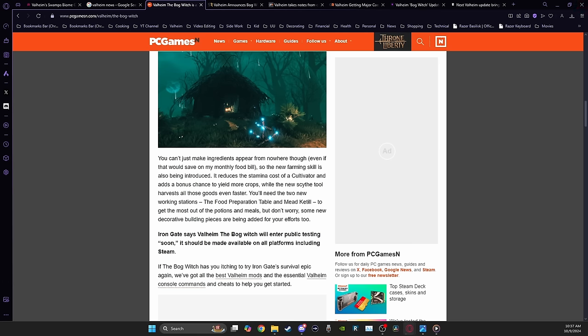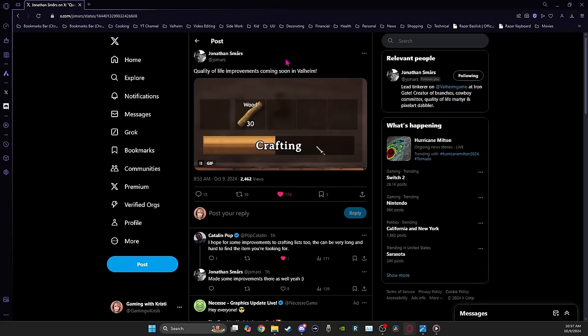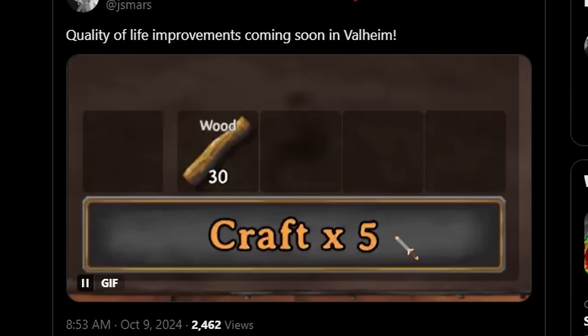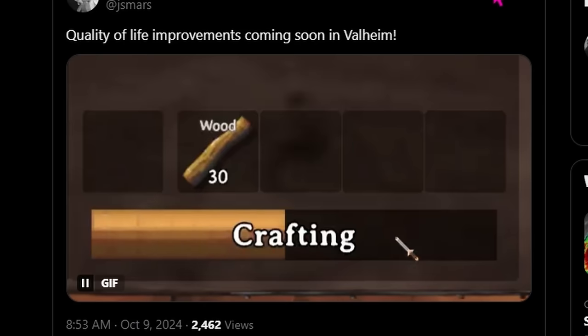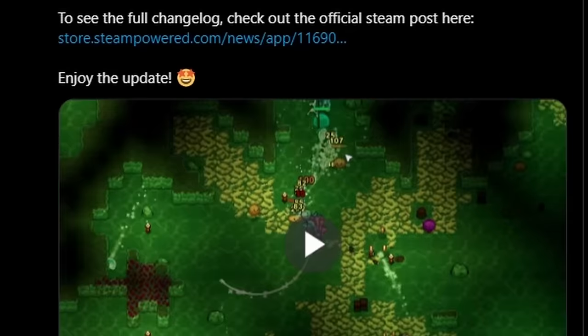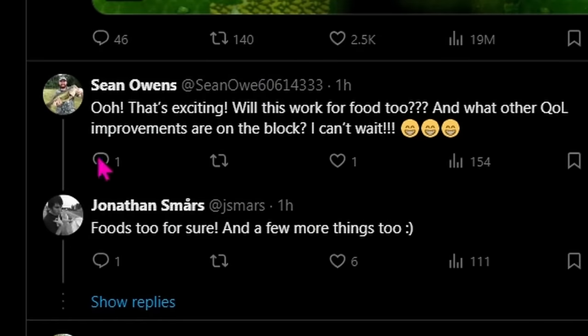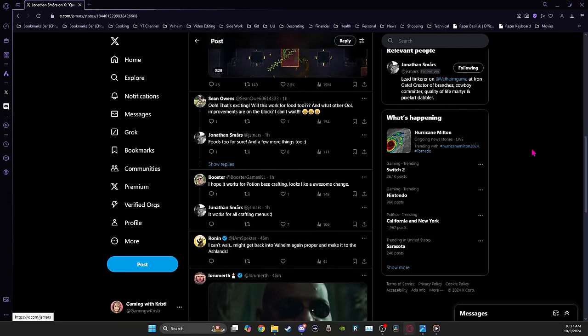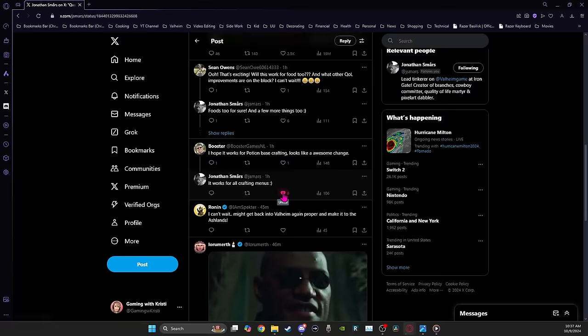Speaking of making crafting more efficient, look at this — Jonathan just posted on X. There are options here as one of the quality of life improvements coming. He's showing crafting regular and then crafting five at a time, going back and forth. Some people asked if this is for the crafting list too since they can be very long, and he said he made some improvements there as well. Further down in the comments, somebody asked if this is going to work for food too, and he confirms: food too for sure, and a few more things, and it's going to work for all crafting menus. Thanks, Jonathan.